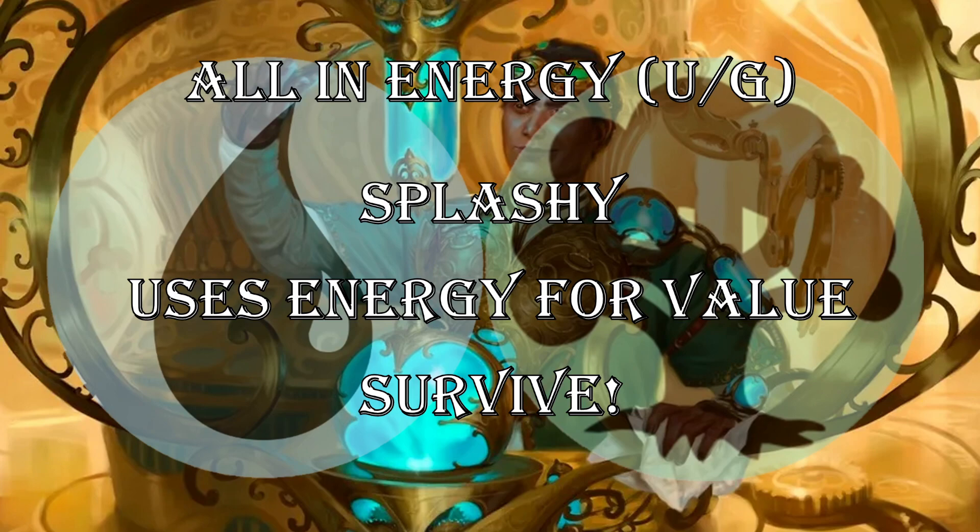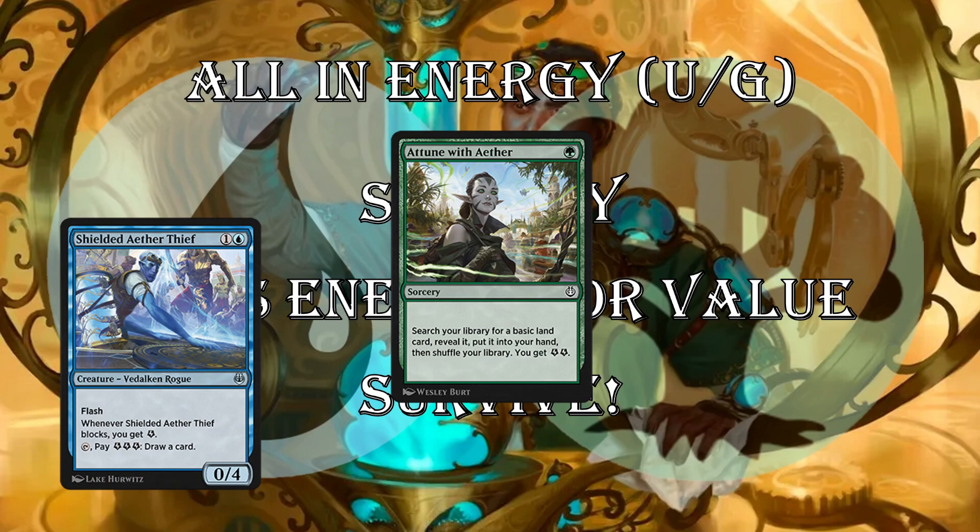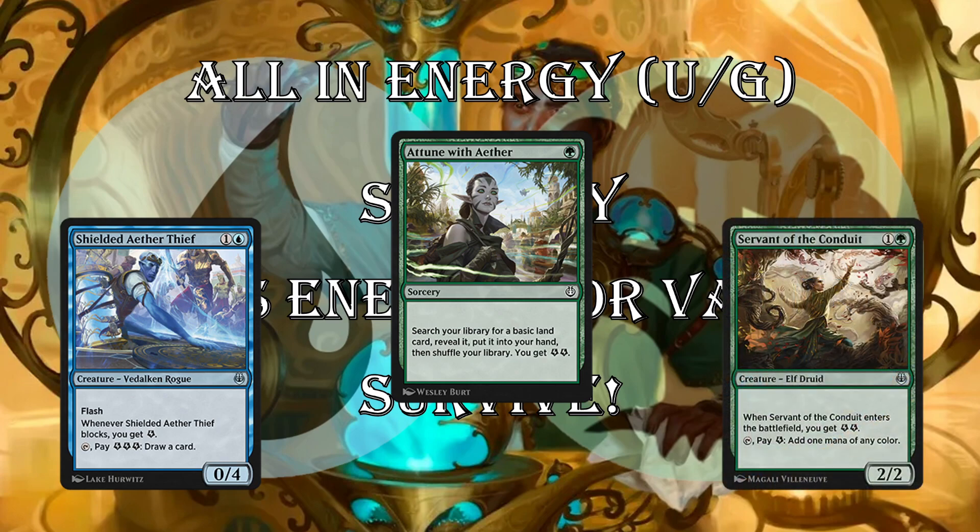The All-In Energy deck can splash. Usually I don't like to splash too much in this format — it does have Prophetic Prism which helps, but it's pretty quick and proactive. In blue-green energy you can splash though. This one uses energy to get value, and your goal is to survive until you can turn the corner. Cards like Attune with Aether help you splash and add energy on turn one. Shielded Aether Thief is a two-mana flash creature — it comes into play, blocks something, saves some damage, and sometimes you can use its ability to draw a card at instant speed. It's also a lightning rod for removal. Servant of the Conduit helps you splash, gets some energy, and is just a 2/2 for 2 that you can trade off.